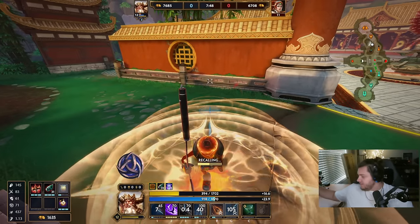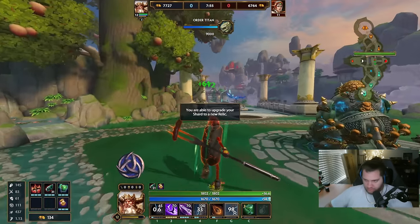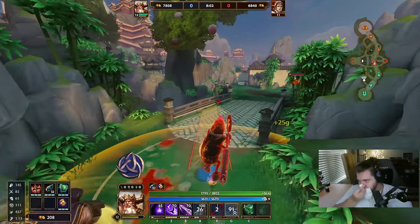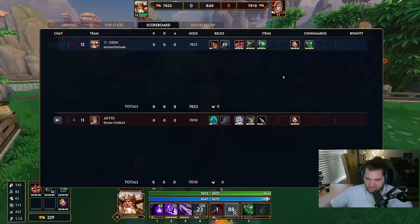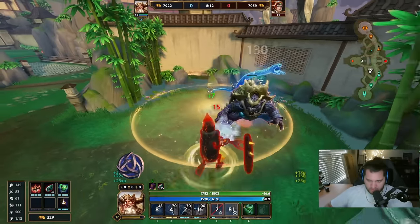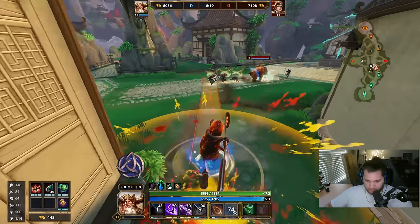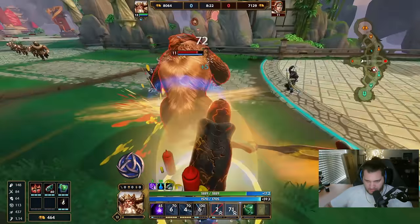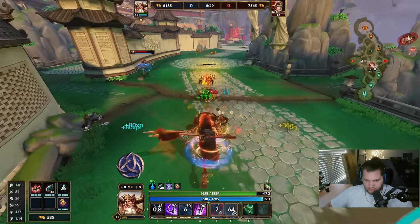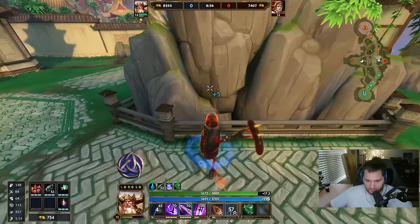There's nothing I could do there. That's okay — he's tanky, he got defense and I'm double stacking, so it makes sense that I'm not able to kill him. It also makes sense that he's not able to kill me either. The fights are just unbelievably long. Oh nice, I stopped this one — oh no I didn't. He's going divine, which is a smart play because of the Soul Eater and everything.